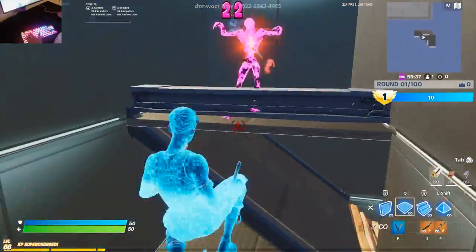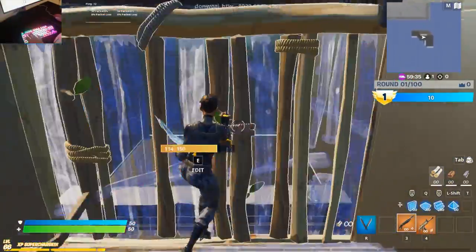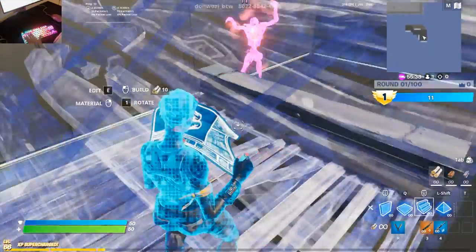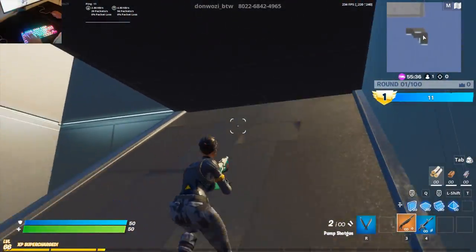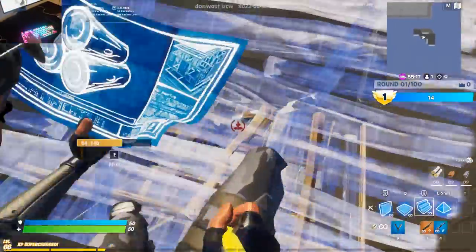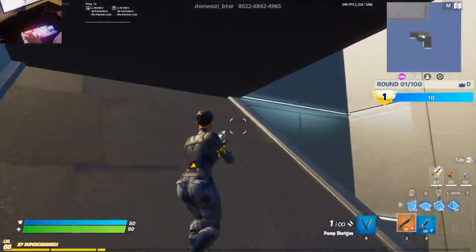This island also incorporates a zombie box fight drill, spawning a moving zombie into a 1x1 box so you can practice boxing up players, editing, and resetting edits while incorporating your shotgun aim. You want to practice editing from different sides so you don't become predictable in game. Additionally, this map lets you practice side jumps while timing your shotgun shot to fire before you land, which is an incredibly difficult skill that can win you a lot of fights.